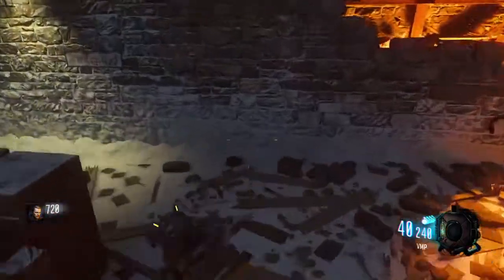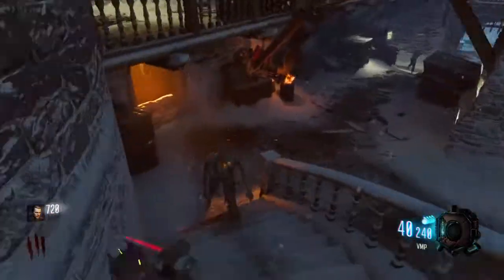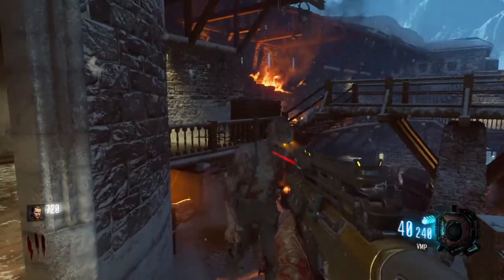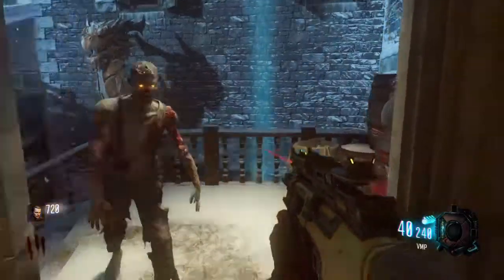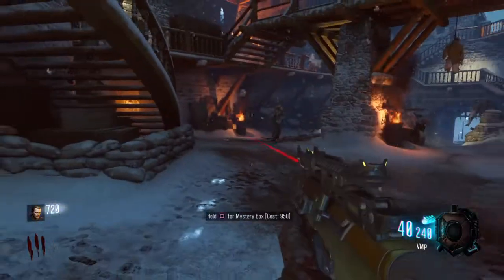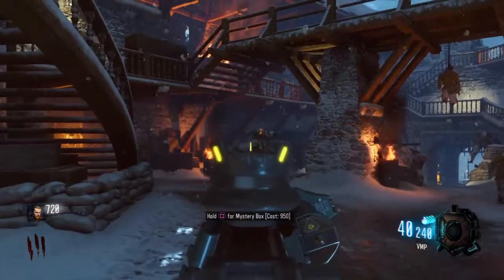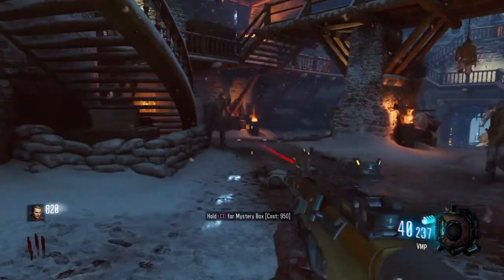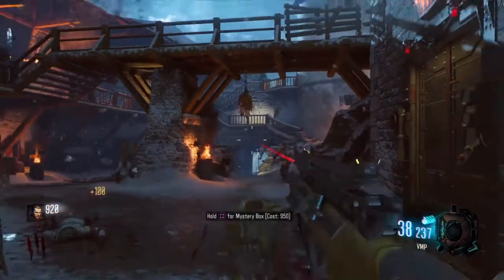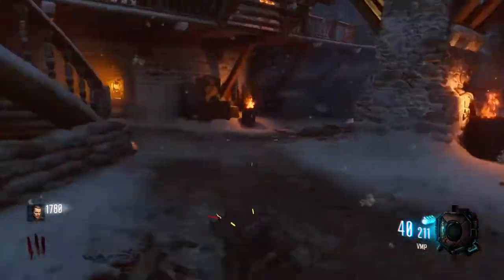If you find the mystery box at that location, I recommend not buying it. I've tried buying it several times and got trash weapons like the Gorgon or the SVG sniper, which are terrible here. I recommend buying the VMP off the wall instead. If you're experienced with zombies and have the VMP leveled up, it's a great weapon — it can last you a long time, around round 20 if you pack-a-punch it.